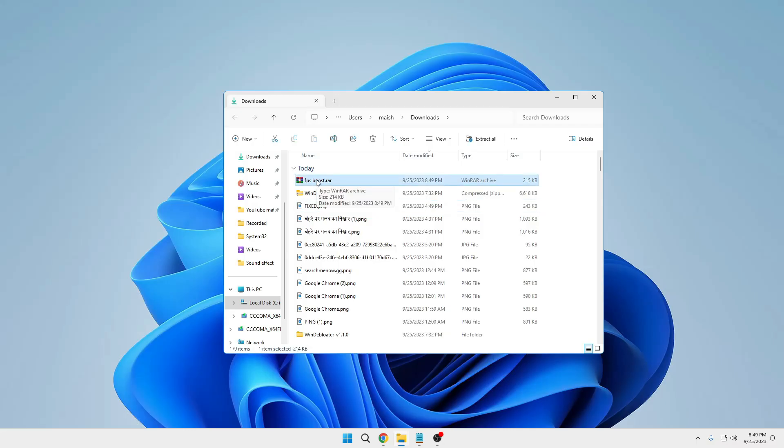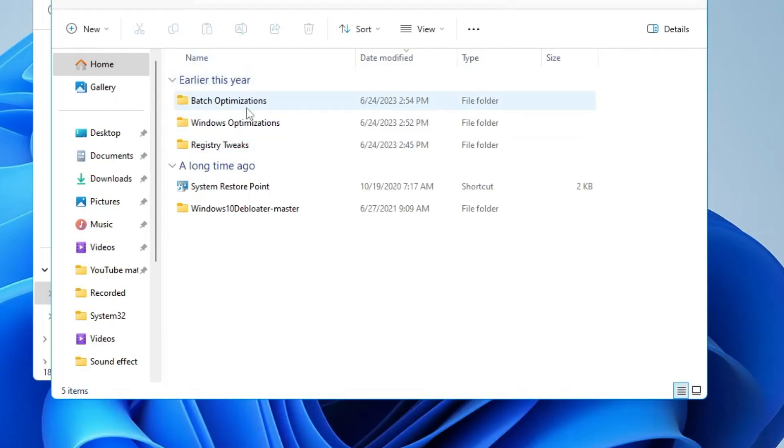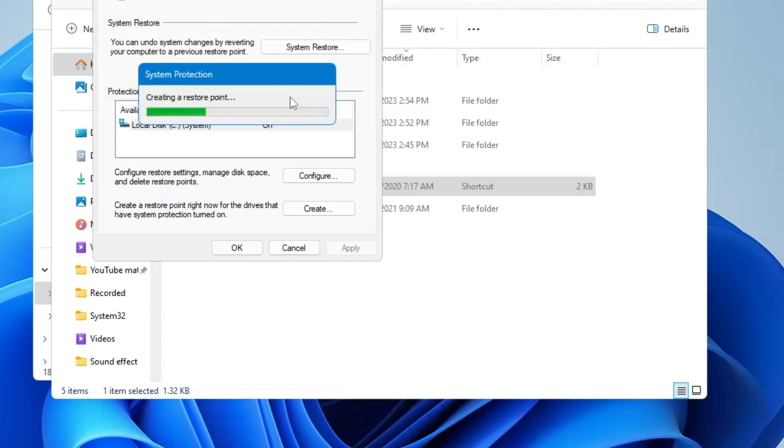The file will download as a zip. Right-click on it, extract it, then open it. You will find all kinds of optimization files. It's recommended that before proceeding you click on System Restore Point, double-click it, click Create, and create a restore point so you can revert if needed. Give it a name like 'Valorant Optimization', click Create, and it will take a few seconds.